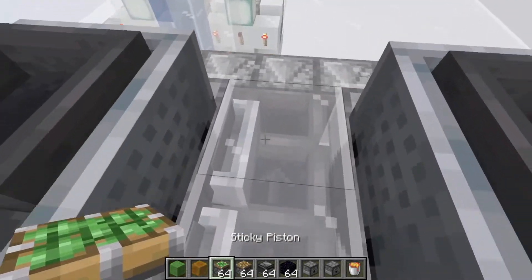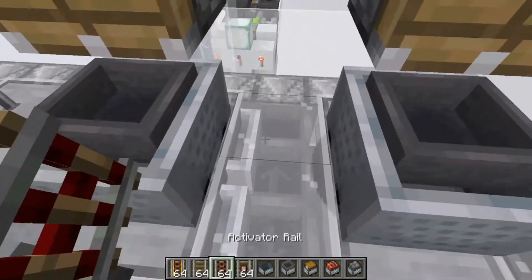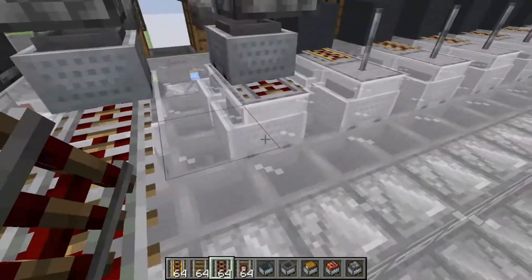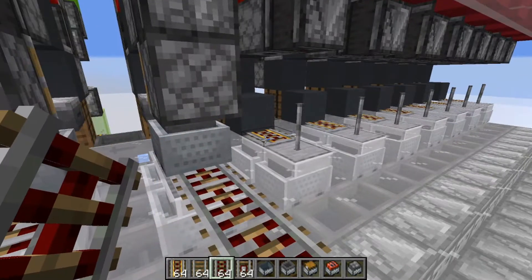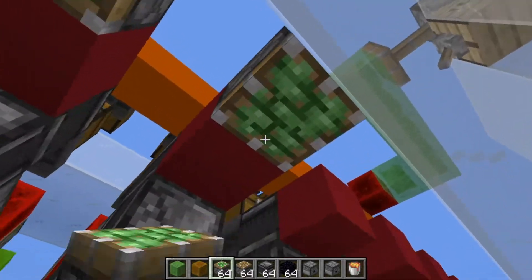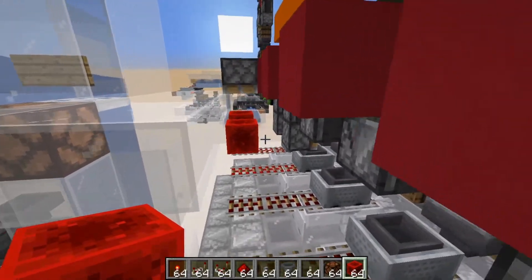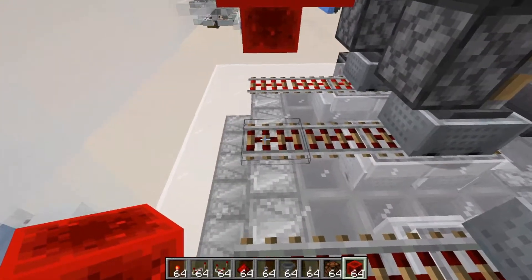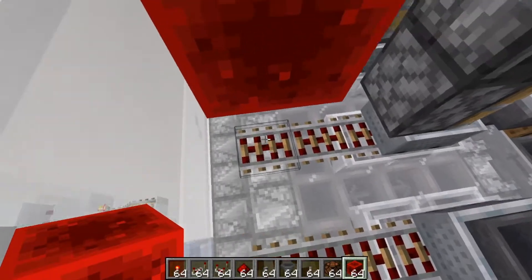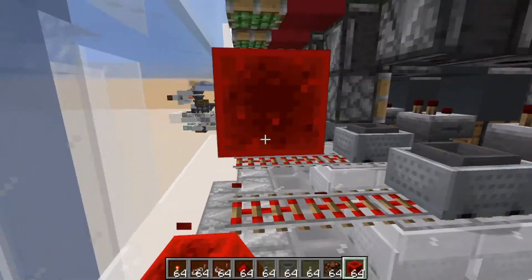Lastly, place your pistons in without bumping anything — it's best to do that from back here. Then take your activator rails and place them at the hopper, behind them, and two blocks further, and repeat this through the entire thing. Then place sticky pistons facing upside down right here, and make sure the activator rails are powered when the system is off. If they are not powered while the redstone is on up here, it will power the hopper and it will never unload items again — it'll lock these minecarts so they cannot be activated. That is the entire purpose of activator rails: you can actually lock minecarts with them.